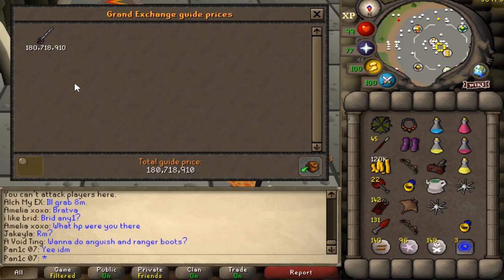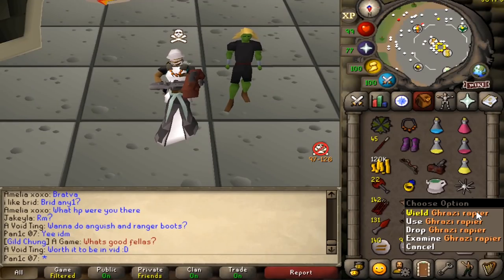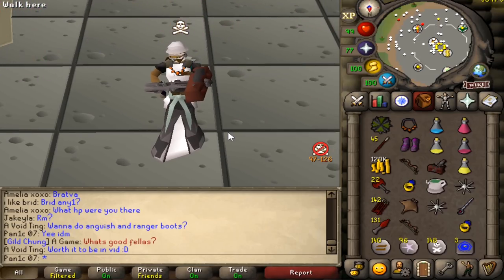Also remember, we're giving away the Grazi rapier soon - that's 181 mil. If you guys want a chance to win it, all you have to do is be subscribed. Just hit the subscribe button, make sure you hit the notification bell and that's it.